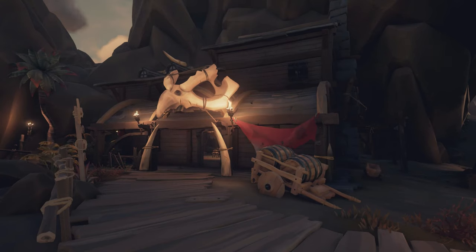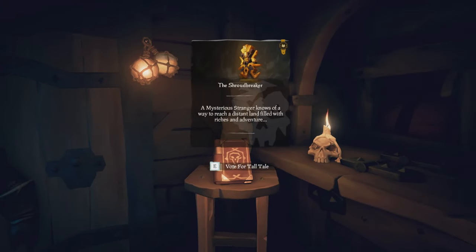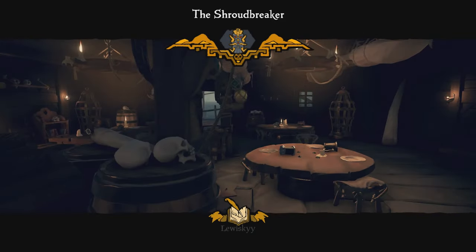The first step in completing the Shroudbreaker is starting the tall tale. Head to any outpost and go to the tavern — in the back corner you should see the Mysterious Stranger. Just to the right of him there should be the Shroudbreaker book. Vote on it just like you would any other voyage and then you've started the tall tale.